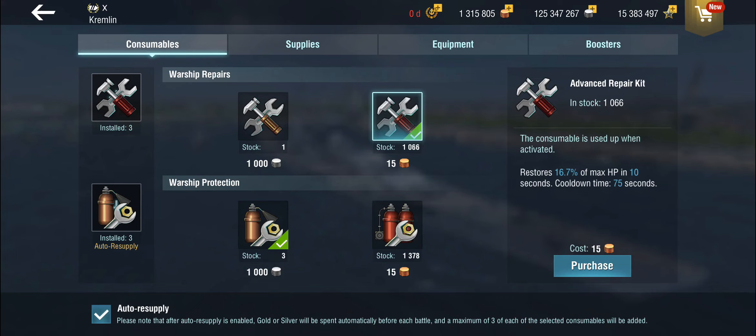If you've got free ones, why not use them? Just be careful with the auto-resupply, because that'll start burning into your gold reserves once you run out of the free stock.